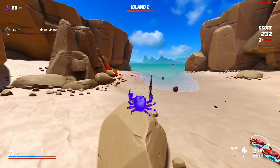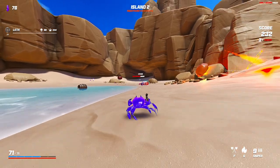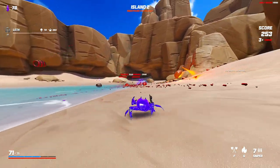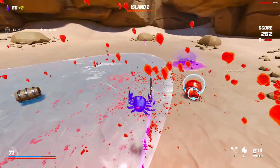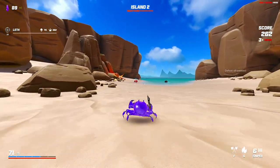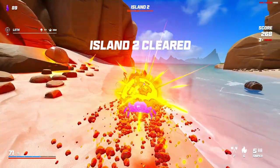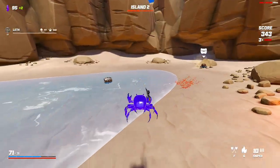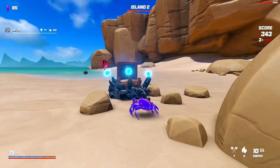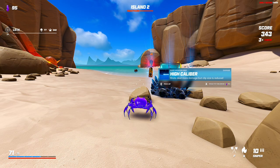I believe your armor is based off of your health, so if I can get really high health we have very strong armor. I don't know why they get stuck like that — it's so weird. We're using the new obsidian skin though, it looks beautiful. We've got high caliber: shots deal more damage but clip size is reduced.